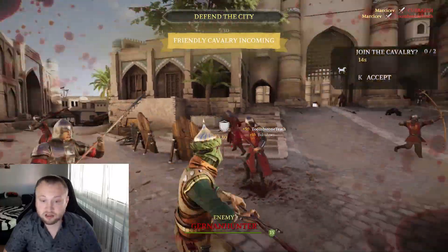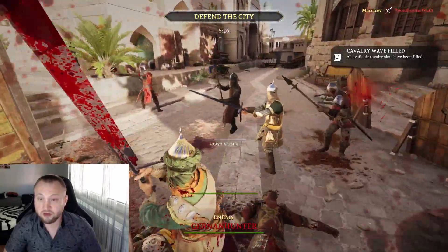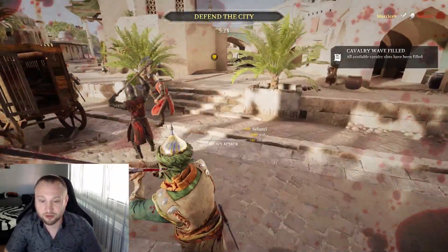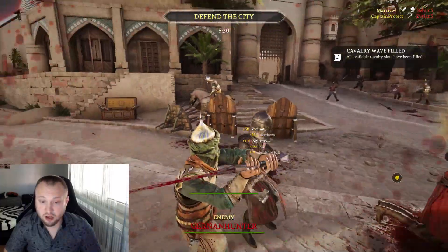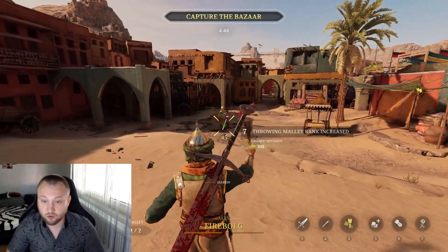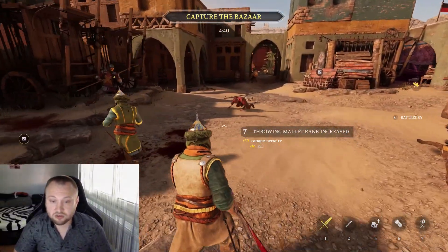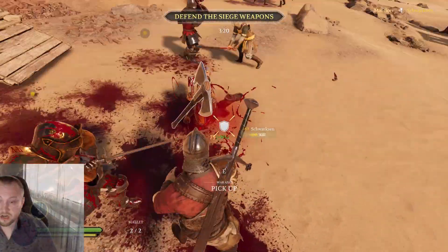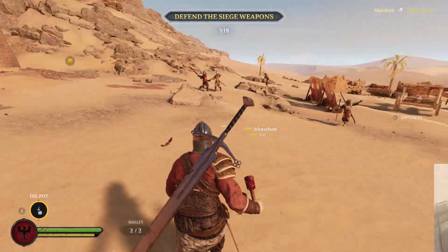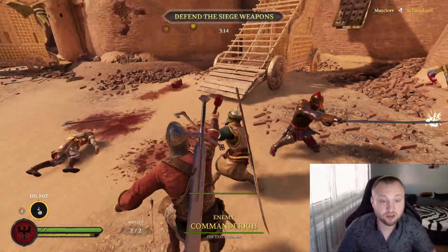Unlike the Rider class, who carries two main weapons, the Devastator carries one weapon, but that one weapon is so deadly that you won't need a secondary weapon slot. As support to that weapon, you have a Knife and a Mallet, which can be used as a throwing weapon and gives good damage on throw, or you can use it for close combat if you find yourself without your main weapon. Don't underestimate the Mallet — it can take an enemy down faster than some other weapons.